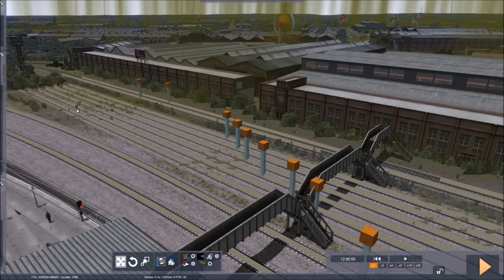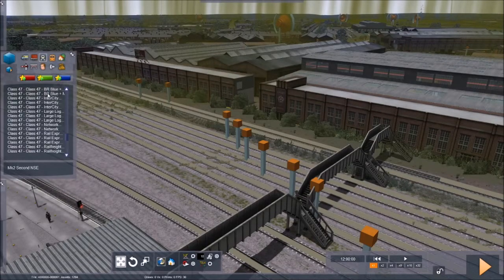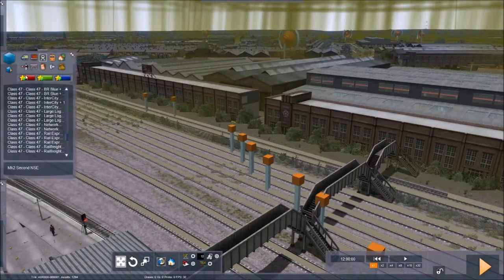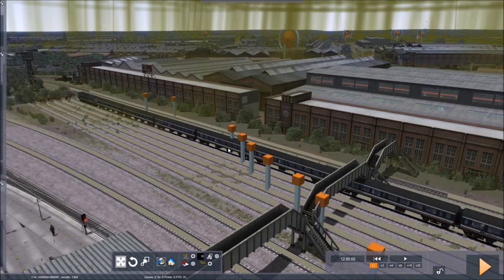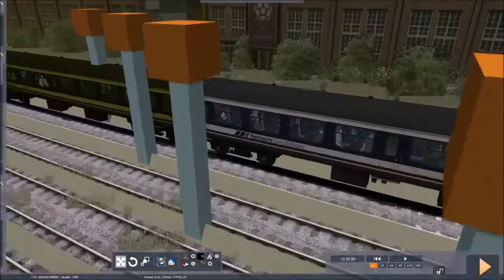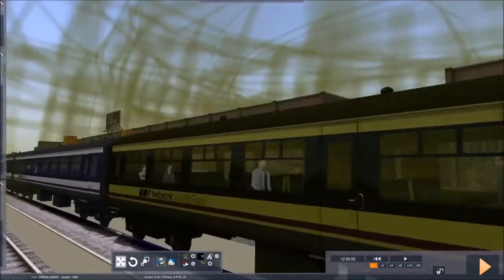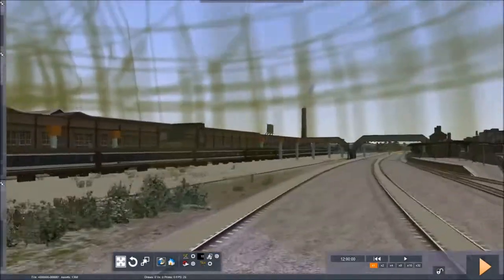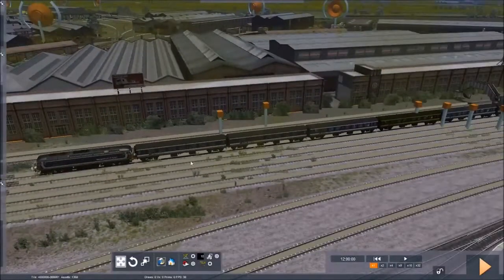When I first went into this I went into Consists, expecting something like some hoppers or something obscure. And I found the Network South East consist and saw it listed with plus eight coaches. Strange. Then I placed it and I realised it does indeed come with some very, very nice Mark II Network South East carriages. I thought, why isn't that actually listed? In the key features, every other DLC that comes with carriages tells you about it.